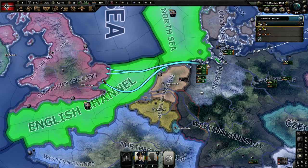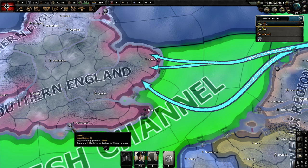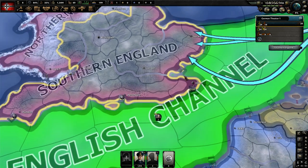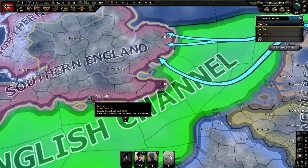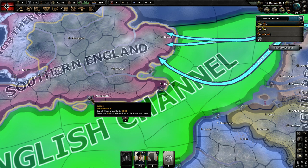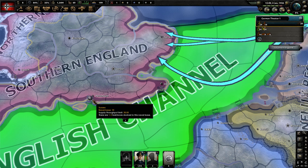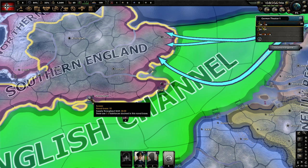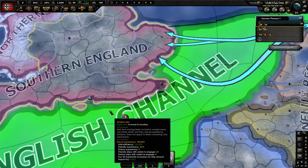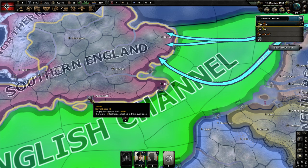Once you're across, you want to really protect the naval base. This is not the best naval base to attack — a better one would be Portsmouth or Dover, since Dover has a naval base of level 6 and Portsmouth has a naval base of level 10, giving you greater supply throughput. If you own both ports, the game defaults to putting all your supply through the highest-level naval base, so getting two ports won't help you — but getting a port with a higher-level naval base will help quite a bit.